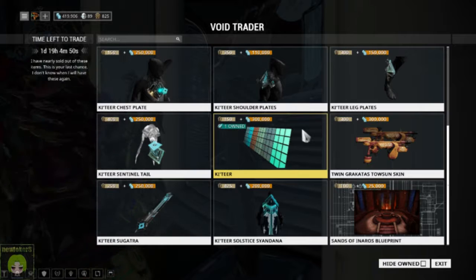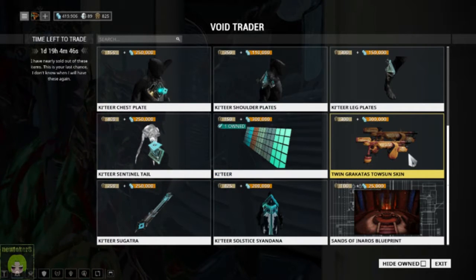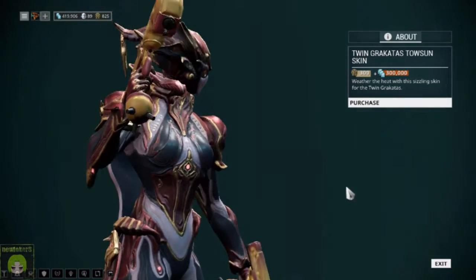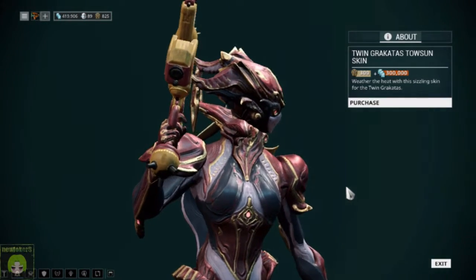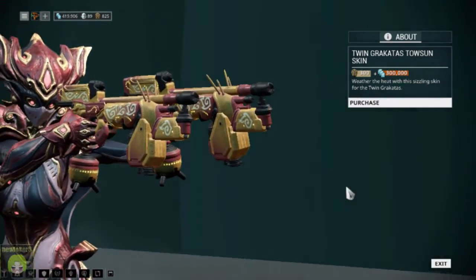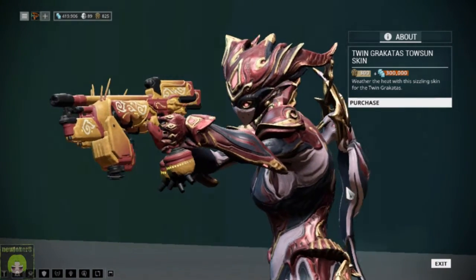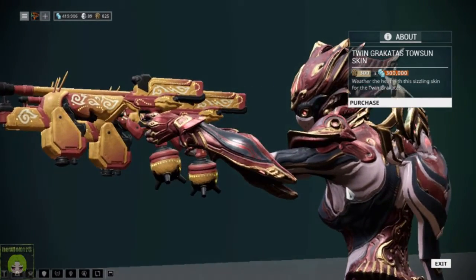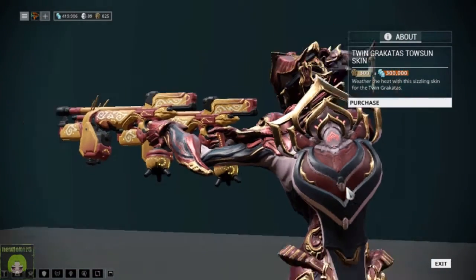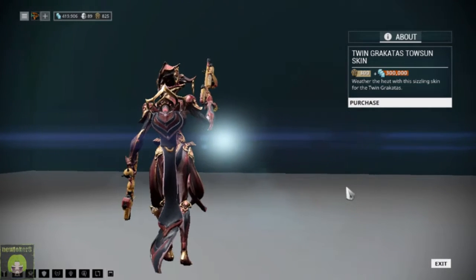Some of my energies are definitely in Kavat. We also get the Twin Grakata Tennogen skin — we can get a good view of that. If you use the Twin Grakatas, after putting in a good chunk of forma they can be very deadly. They're very quick at stripping armor and taking down higher level targets. So if you've enjoyed the Twin Grakatas, go ahead and pick these up.